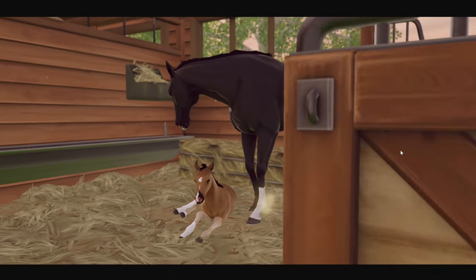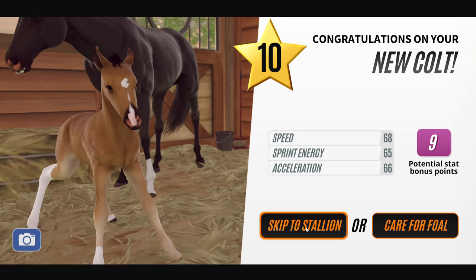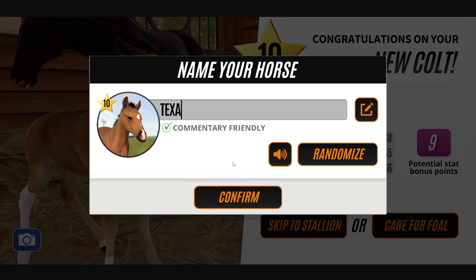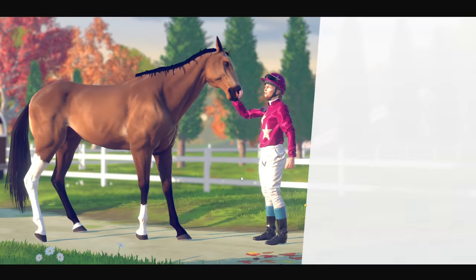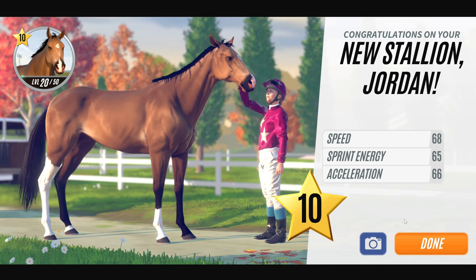Let's see what Black Rose produces. I don't know if that foal is going to go black or not. Bay - okay! Two black horses made a bay - is this what we're getting? He's a level 10 stallion with two black parents though, that's good. Let's call him Jordan - like the River Jordan. I don't even know where the River Jordan is... isn't it in Egypt? It's actually in the Middle East - Arabic.